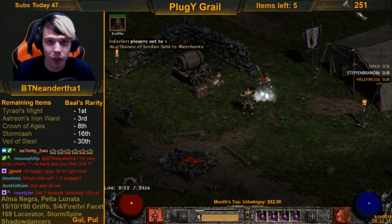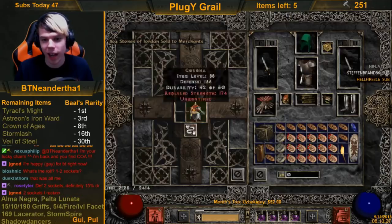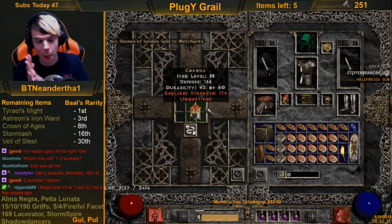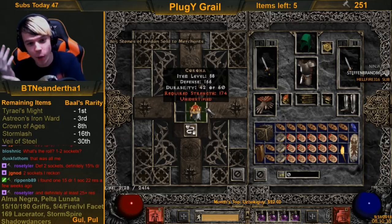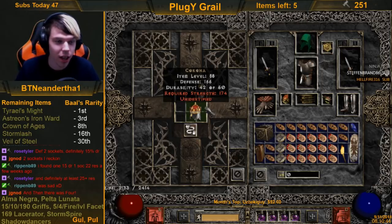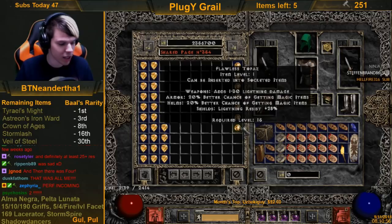Storm Spire, Griffin's Eye, Alma Negra — wow. I'm kind of scared to ID this one because I kind of want to use it if it's good. I want two sockets, 15 ED, that 30 res. Let's get our RNG set up.